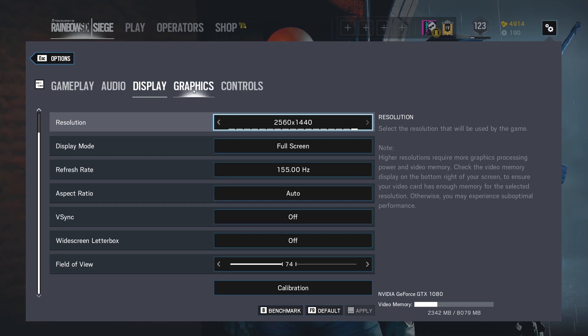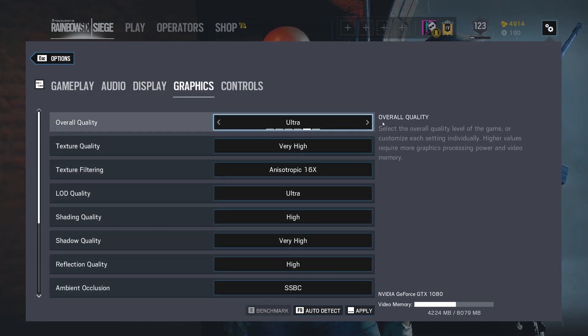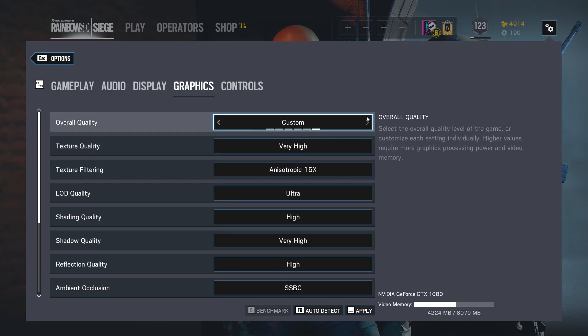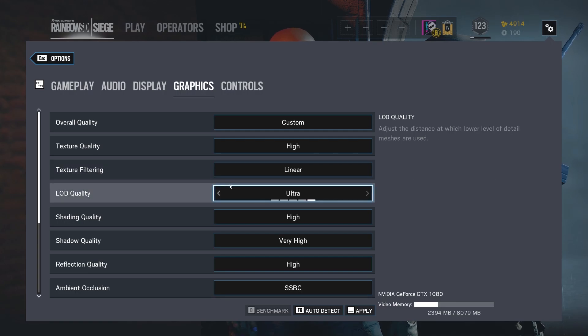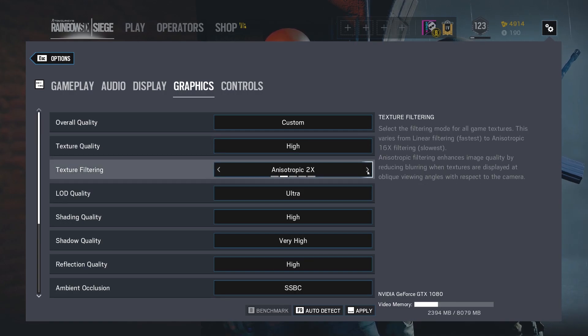Let's jump over to graphics. Right now I have mine set to custom — some people might have it set to ultra. I have a GTX 1080, so I like to keep mine on custom, and I'll show you what I change. Typically for my textures, I'll have that set to high. Texture filtering, I literally just turn this down to linear. It really doesn't make too much of a difference, but I drop mine to linear.